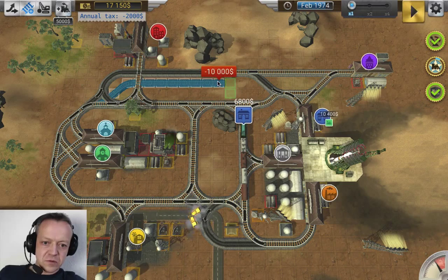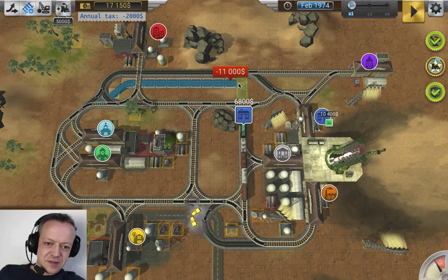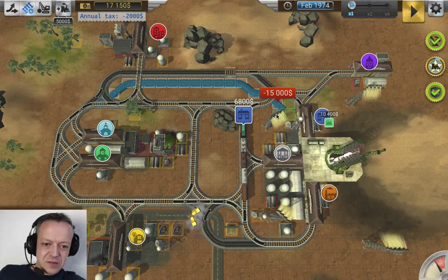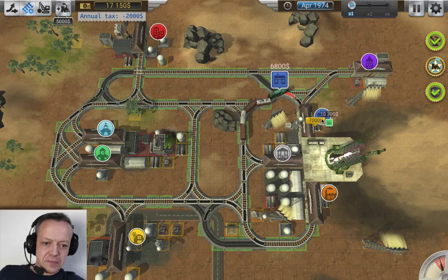I want to go over and then... yeah, just for emergencies. Go down somewhere. Yeah, okay that works. But I'm almost running out of money if I build that track, so we're gonna make a little more money first.